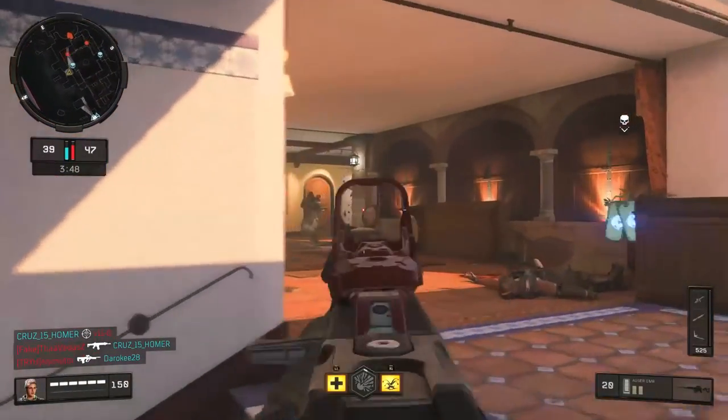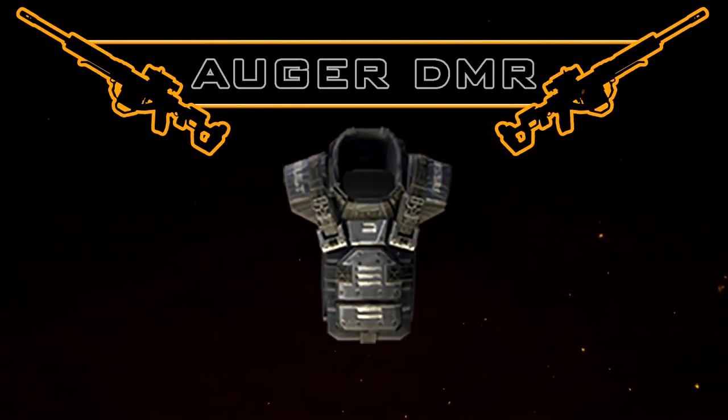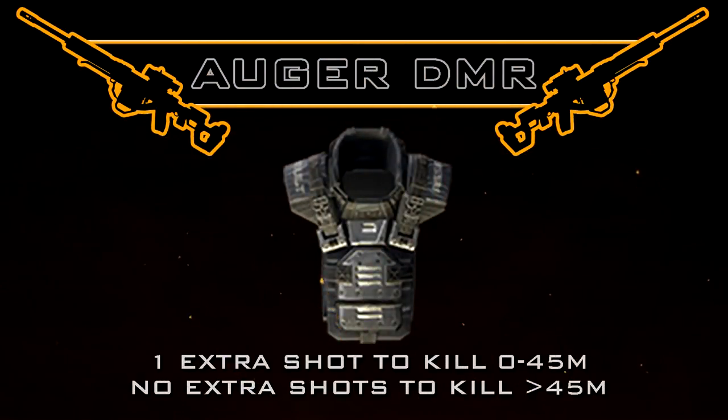As for the Augur's effect against an armored user, it's going to take you one extra shot to kill from 0 to 45 meters, never more than one extra shot to kill. Beyond 45 meters, it's actually the exact same number of shots to kill without any attachments equipped. Of course, with the Augur we do have the option to use the FMJ attachment, which completely nullifies that armor.